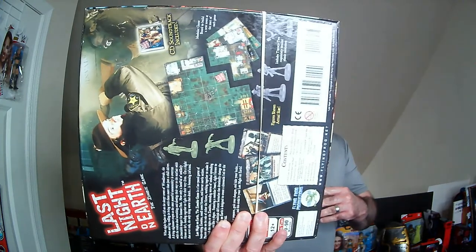Hey, welcome to RRR. Today we have a thrift store find — it is Last Night on Earth, the board game. I've wanted this board game for quite a while. It's usually like $45, $50, and I found it at a thrift store for $12.99. I picked it up without unboxing it there. It's pretty heavy, so hopefully all the components are in there. I'm not going to do a gameplay — just an unboxing to see if all the components are there.